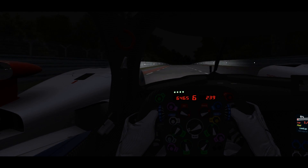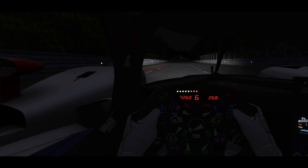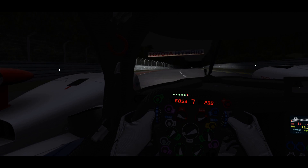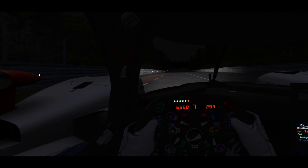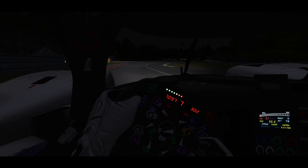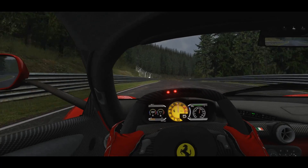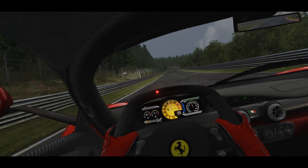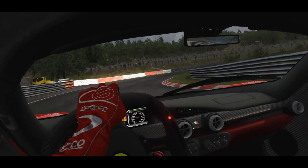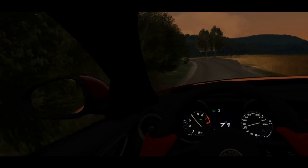Even though Assetto Corsa is getting old, there's a younger, better-looking version coming along. The graphical engine has severe limitations, but nothing is stopping its development by a group of committed third-party modders. Assetto Corsa is a good-looking game out of the box, but it can be made to look better just by using a few mods. Some mods add graphical features that weren't even present in the base game, or even considered possible, while others give it a fresh lick of paint. Today I'll be pointing out a few interesting mods for Assetto Corsa that will elevate your graphical game for this title.